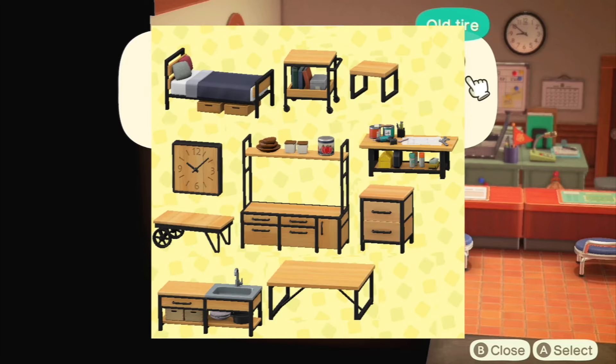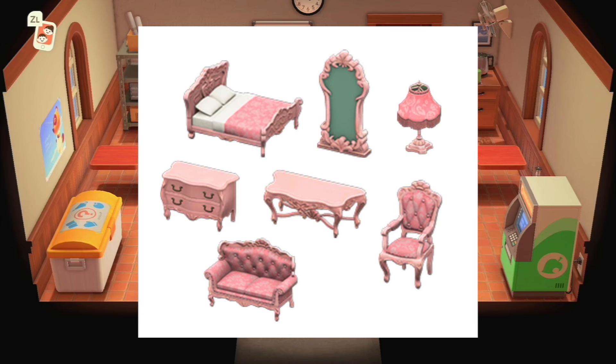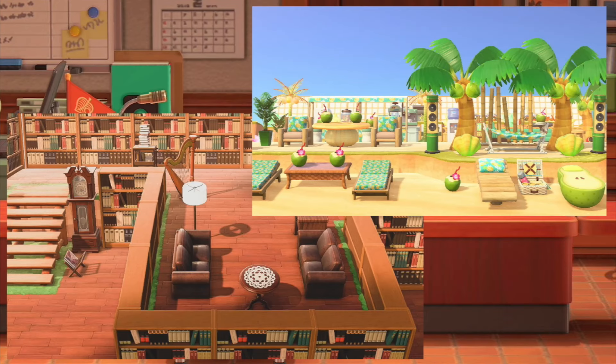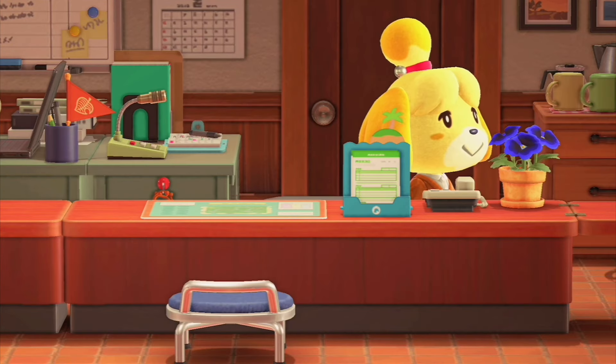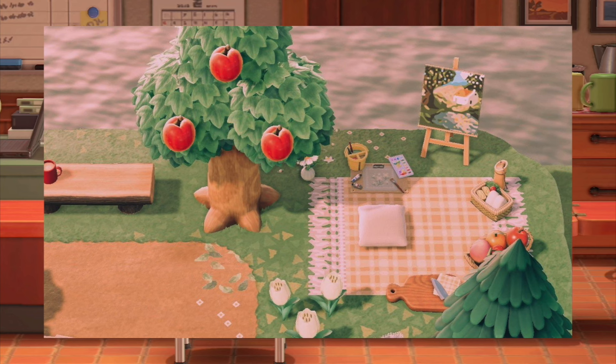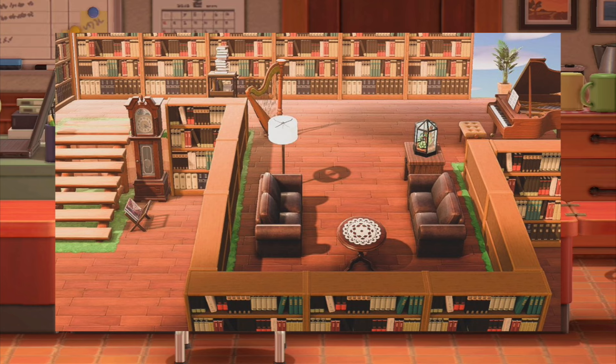The first tip is to mix and match furniture sets, DIY creations, and objects to create unique vibes all around your island. Think cozy reading nooks, tropical beach bars, and even a spooky graveyard if that's your thing. Also tuck furniture into hidden corners, create mini scenes like picnic spots, and don't forget outdoor patio furniture, garden decorations, and even little street lamps.